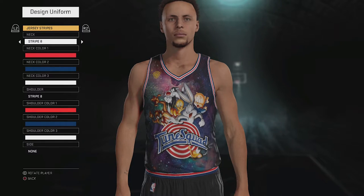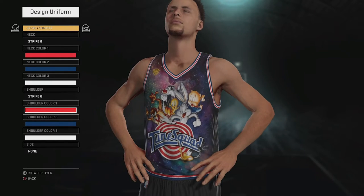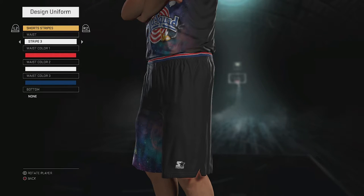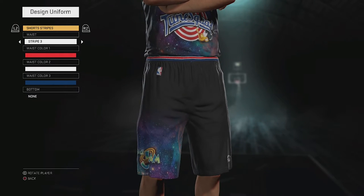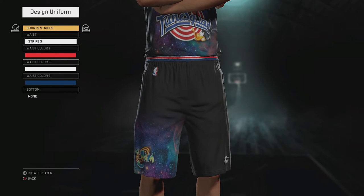Instead of the Adidas or Nike stuff, I did something a little more different. For the neck I have stripe eight, for the shoulders I have stripe eight, and with the red, blue, and white — I think I got this from the 76ers — so if you're recreating this jersey you can just grab it from the 76ers color swatch palette. For the waist it's stripe three, same red, white, and blue. Bottom is none. On the shorts you can see I added a little detail, bringing back the Space Jam logo with the universe in there.